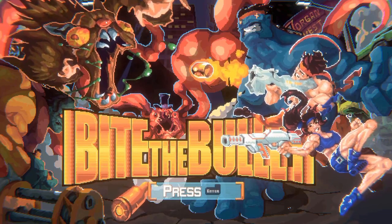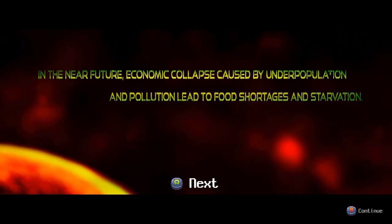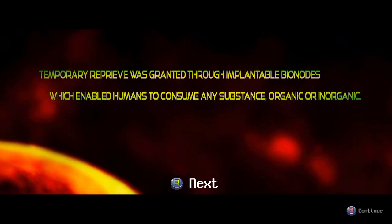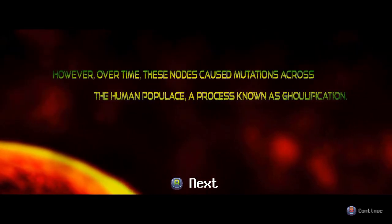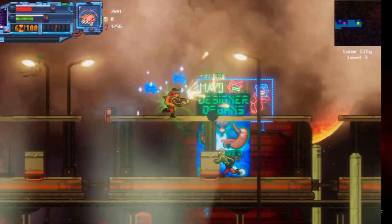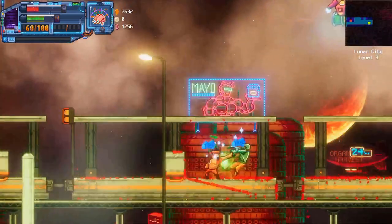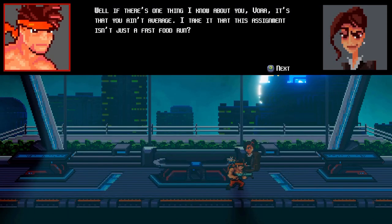Every enemy is edible. Due to ecosystem failure and overpopulation, Earth in the near distant future faced food shortages and starvation, though a temporary solution was soon offered. Bionodes were implanted in some humans which allowed them to consume any substance. These nodes, however, also caused mutations which turned their survivors into ghoulish monsters. As a last effort, humanity fled to space where they've survived since.